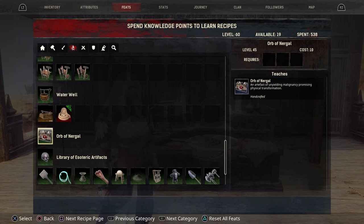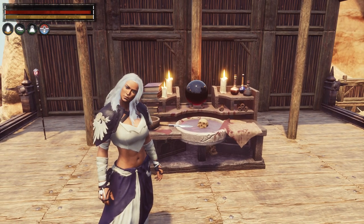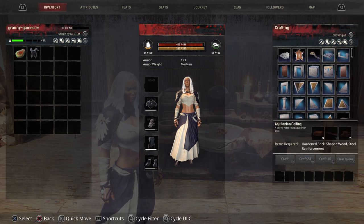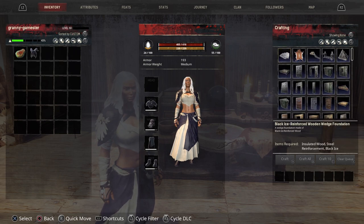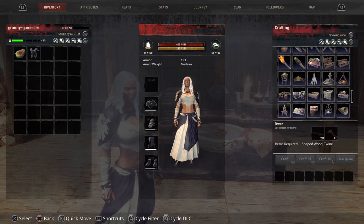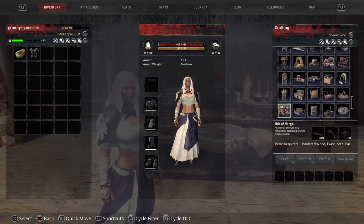This Orb of Nergal is an artifact of unyielding malignancy, promising physical transformation — this is what's going to change your features. It is handcrafted, so once you unlock it in your feats, it is handcrafted. Scrolling down to find it, you can see it costs 100 insulated wood, 50 twine, and 50 steel bar. So it's not cheap to make.